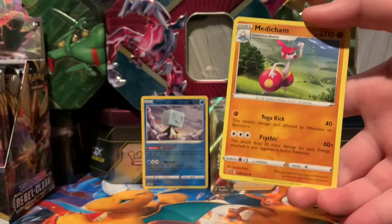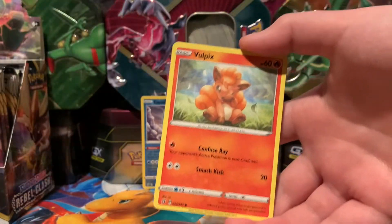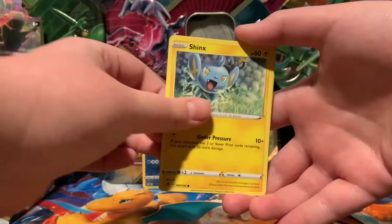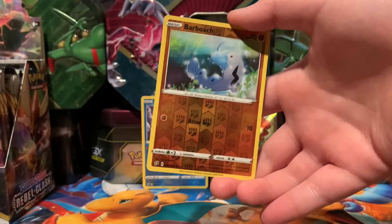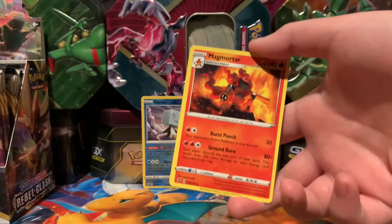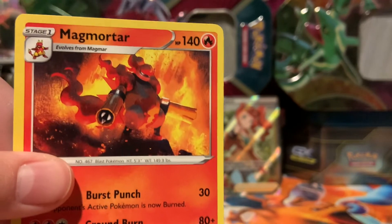Metal Energy, Tranquill, Machamp, Morgrem, Sandygast, Bewear, Clobbopus, Shinx, Galarian Darumaka, Barboach. Common Reverse. And a Magmortar - look at that, that's some nice artwork.